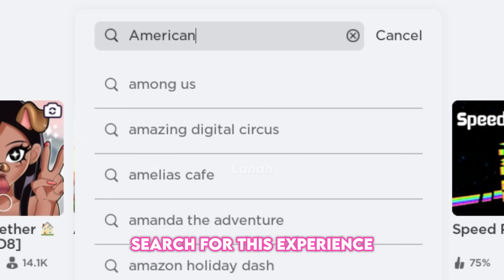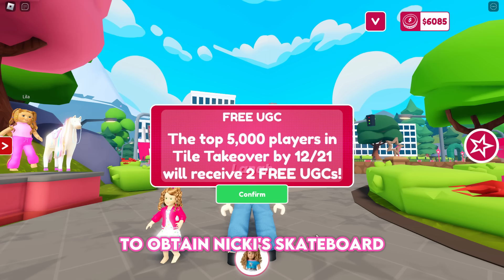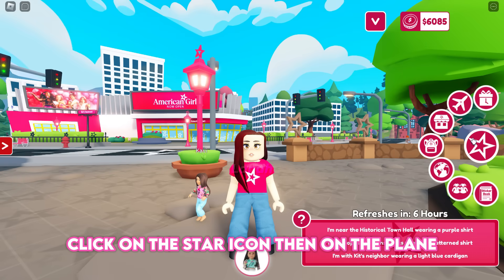Search for this experience: join American Girl World. To obtain Nikki's Skateboard and Isabelle's Tennis Racket, you must be ranked among the top 5,000 players in Tile Takeover by December 21st. Click on the star icon, then on the plane.